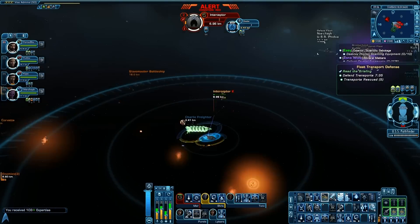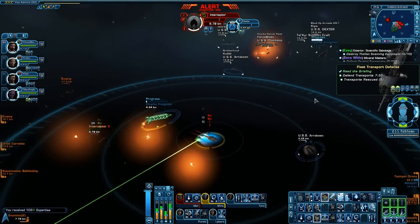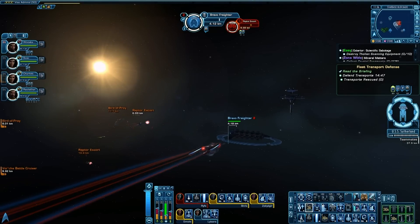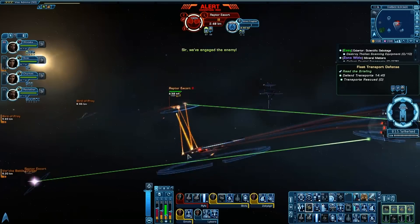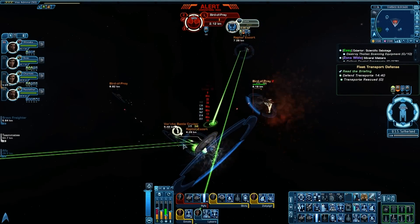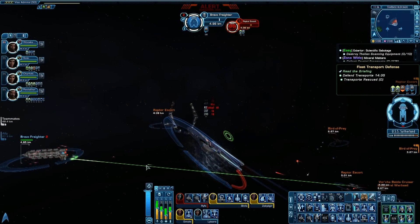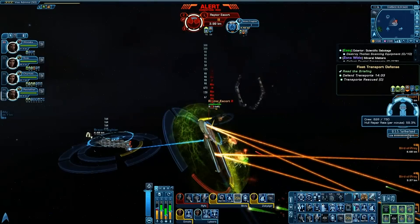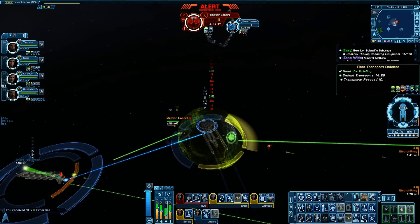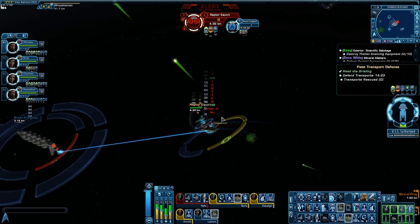For the second tactical slot, I would always tend to give it to Torpedo Spread 2, or Torp Spread 1 if I've somehow got a ship with only two Engineer and Tactical slots. Why? Because it is an area-of-effect attack that allows you to start generating threat straight out of full impulse. Once your energy weapons are recharged, you can kick in Fire at Will, Scatter Volley, and start doing things a little more conventionally. But for that initial charge into the pack, Torpedo Spread is superior because it's not going to be quite so hampered by a lack of power.